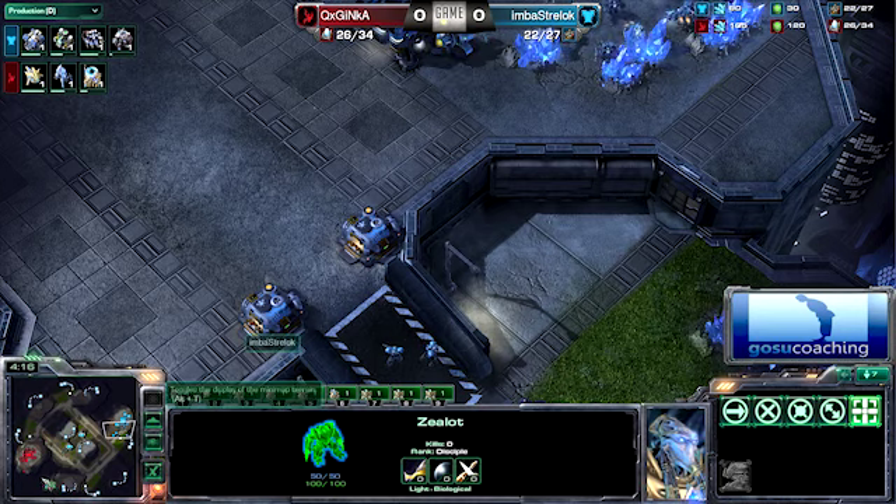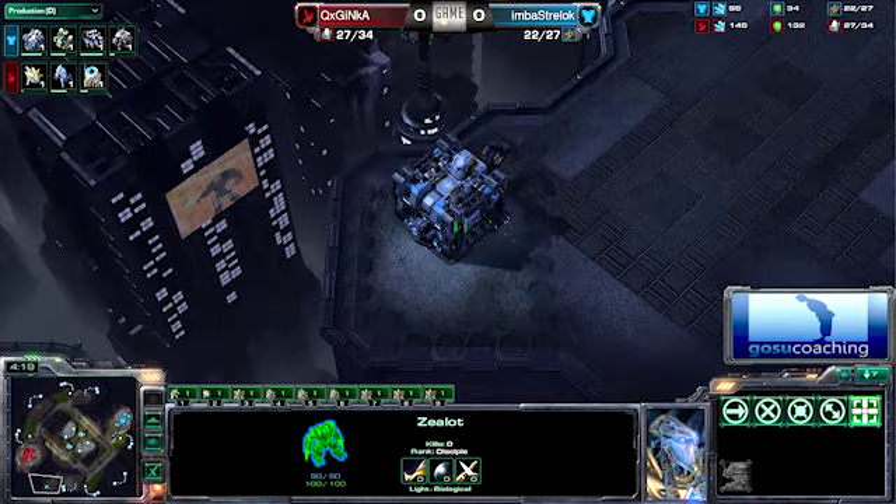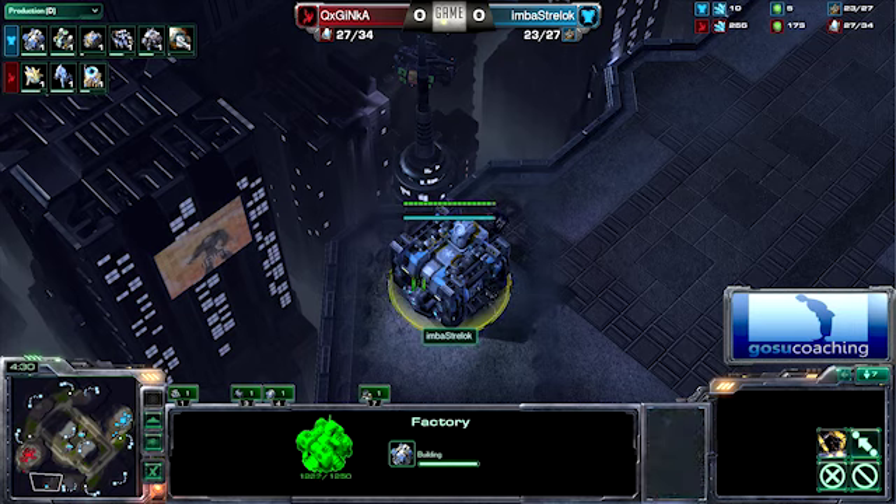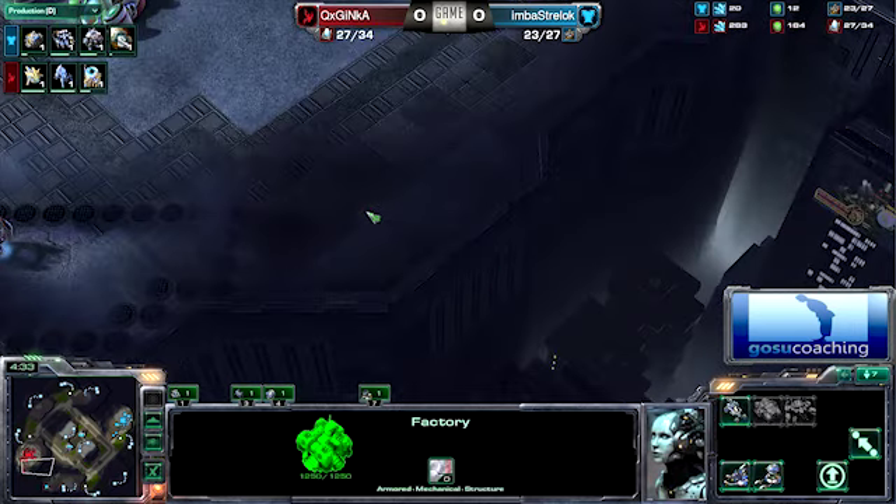He's actually going to go ahead and add a Tech Lab to his barracks and start making Marauders. He also added a second gas. He is getting the factory, but it's proxied all the way down in the 7 o'clock position. This is just to scout out. He's going to go over there, land it, and make a Hellion.